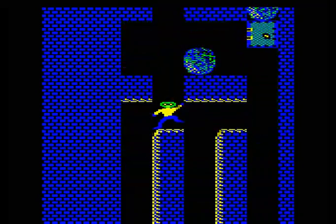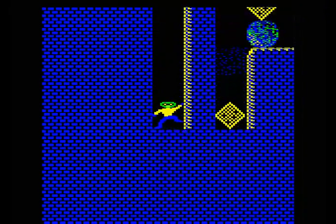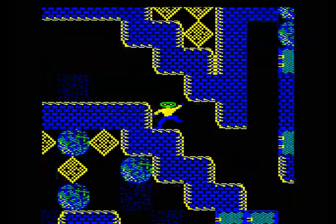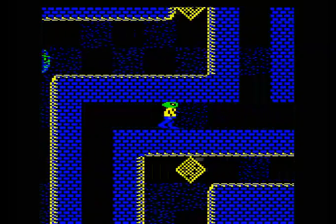We've gone as far as we can for the moment, so let's head back. When we collect the key, this boulder will roll off down this hole, so we can either collect these diamonds first or push the rock off the other way. Rocks will always roll off to the left if they can.